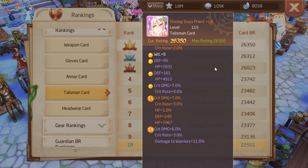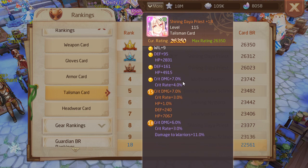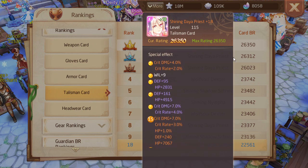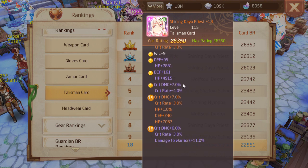I don't really care for the crit rate but the 24% crit damage is really nice, especially for a talisman card. I think this card is really good, and it'll remain a main slot card for a very long time — you lose 11% crit damage making it an assist, so I don't see that happening.